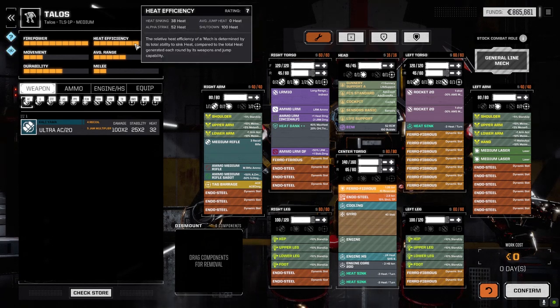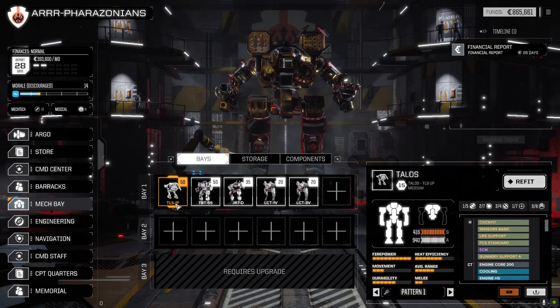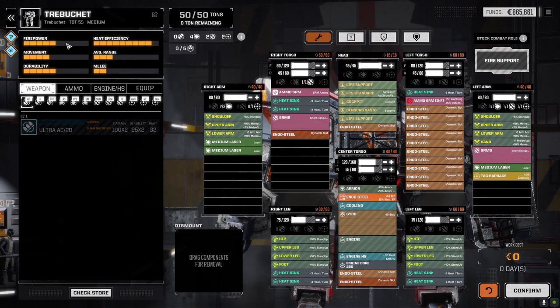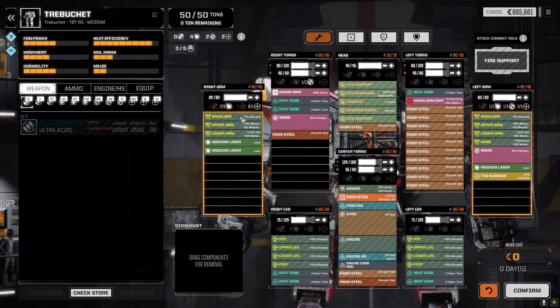Same range, so just dropped those in and put a TAG barrage in. Our heat efficiency isn't the best obviously, but we're not going to be firing everything all the time so we should be okay. Once I can get a double heatsink kit for this thing we'll be better off. The medium lasers will allow us to fight beyond the number of turns we've been fighting. On the Trebuchet, we put the end of steel in, pulled the SRM6 out of the Jenner and dropped it back in with TAG barrage.